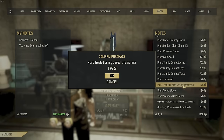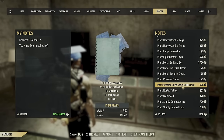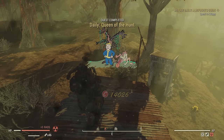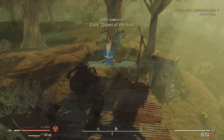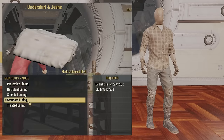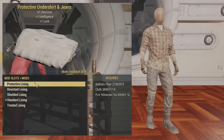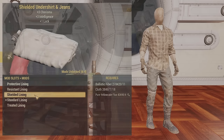To get the mods, go into the mall and buy the treated from one vendor, then go to the other vendor and buy the resilient. Server hop to get the protective lining. The shielded lining is a pain to get — you can only get it from completing the daily in The Mire called Queen of the Hunt. The plan itself is tradable so you can buy it if somebody will part with it. Anyone with the plan can put the lining on your armor for you.